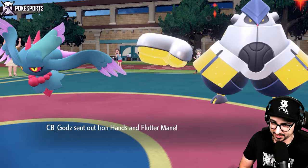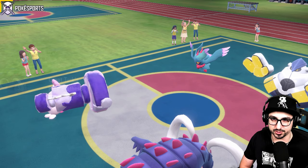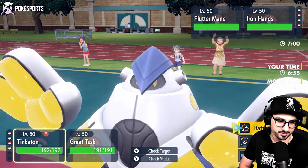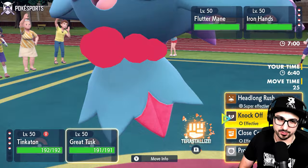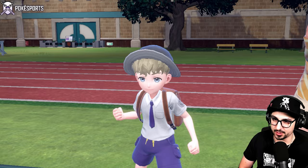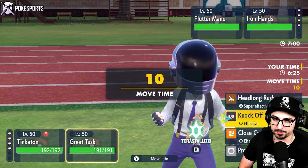Iron Hands and Fluttermane coming out as the lead, so they do have potential Fakeout. My Fakeout cannot Fakeout their Fakeout, which is kind of good news. This Great Tusk is going to get Booster Energy first, which means neither of their Pokémon have Booster Energy - or at least Fluttermane doesn't. Great Tusk is Fire Tera. I could take an opportunity here to make a very aggressive play. They're Fighting Tera - that's not good. Okay, let's Fakeout here.